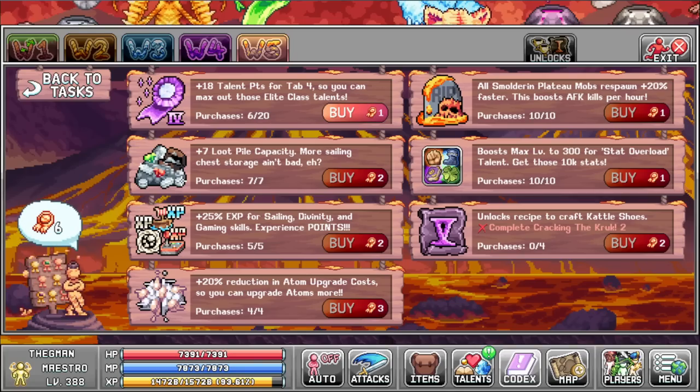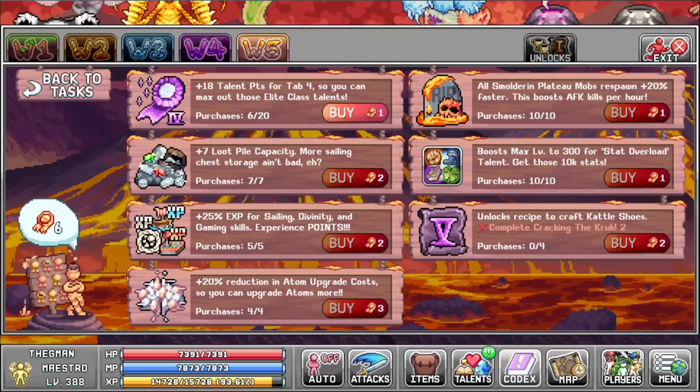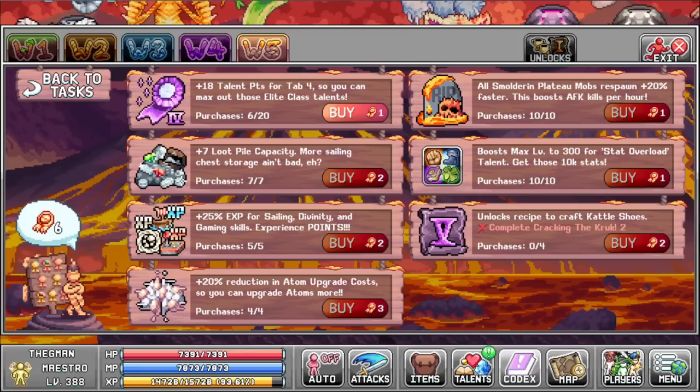We got some more XP for gaming, sailing, and divinity to help progress faster. We also have a flat 20% reduction to Atom cost for the Atom Collider, which is actually massive if you're at that part of the game. We also have an insane amount of Tab 4 Talent points so you can get those Elite Class Talents maxed out, and new Armor Boss recipes for Cattle Crook, which will soon be a World 5 Boss. In my opinion, the Merit Shop priority order should be: Mob Respawn first, followed by Loot Piles, Atom Reduction if you're there yet, the base stat Star Talent, the XP percent, and then Talent Points. Make sure to reserve at least 8 Merit Points for when the brand new boss comes out.